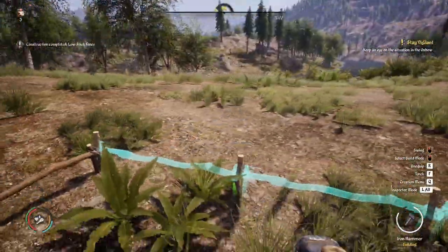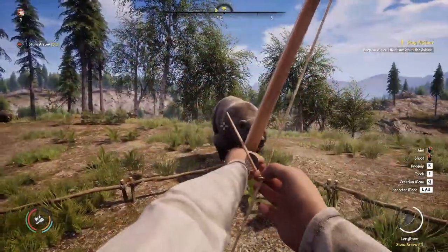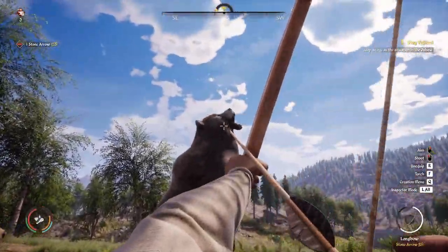Any fence type will do, so best to go with the cheapest. Make sure to build the enclosure large enough, as you can still get hit if you're standing too close to the fence. You can then shoot your bow from the comfort of your fort until the animal is down.